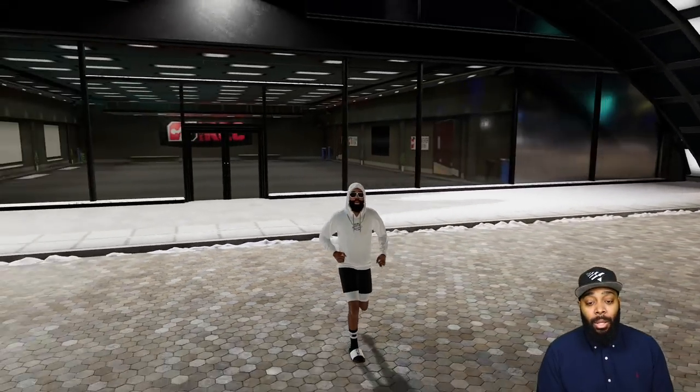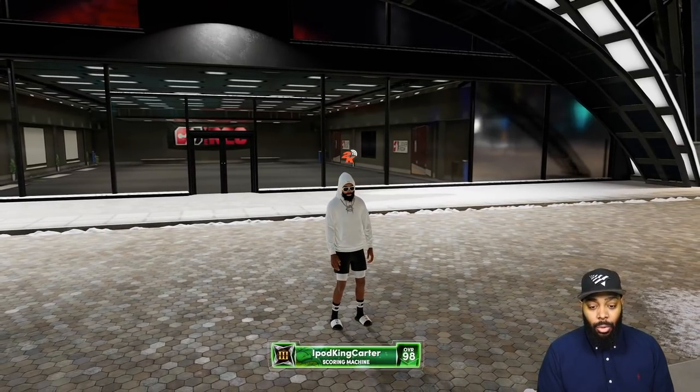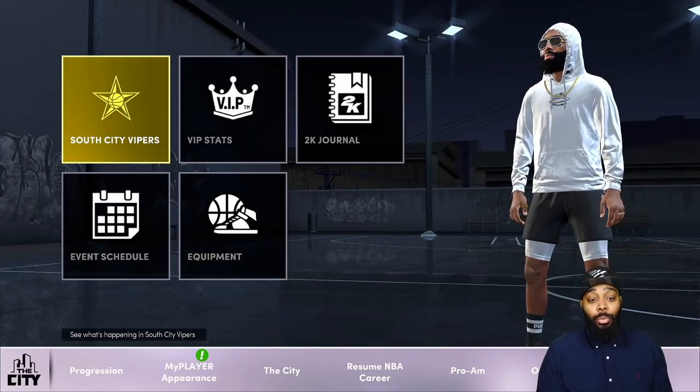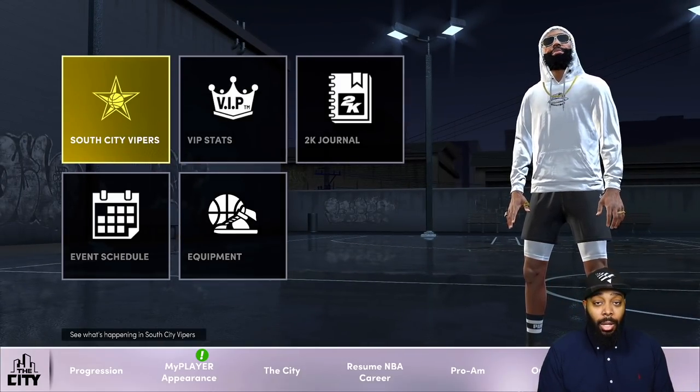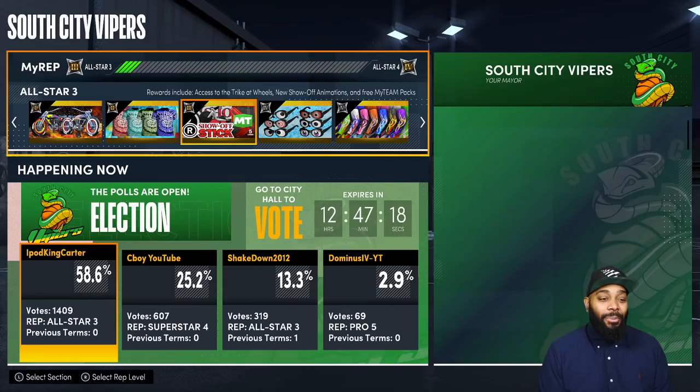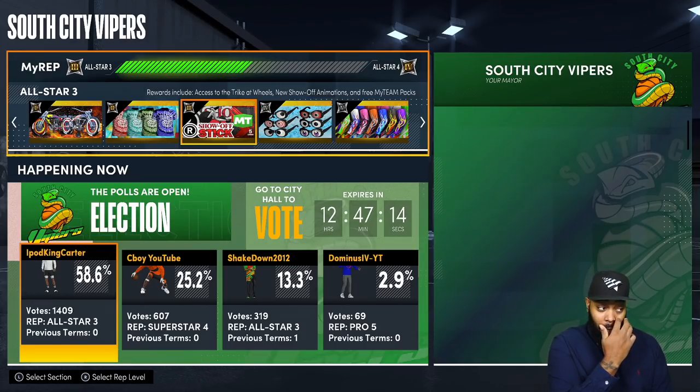If you want to run with me, make sure you join my Discord. What you're going to do is hit Options, go to the City, go to whatever affiliation you are — hopefully come on over to South City, we need your help — then go down to the Election.